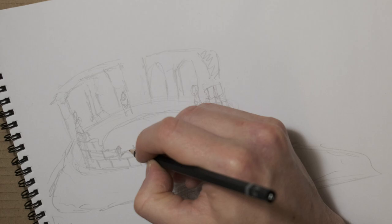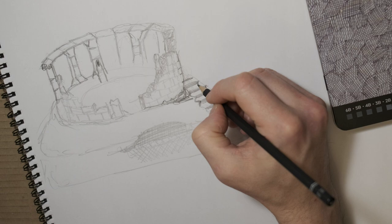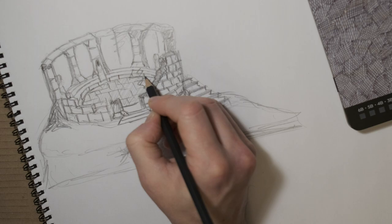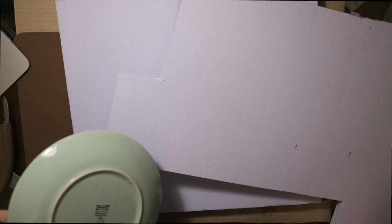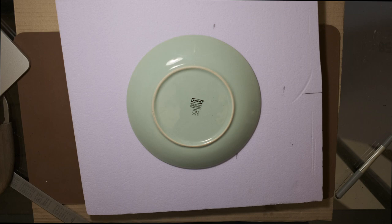I didn't want to completely copy the movie or Weta Workshop. I wanted to do my own thing. Of course mine is going to be influenced by those images and all of the artwork of John Howe and Alan Lee from over the years. But I want to do my own thing at the same time. I am planning to make the playable central part of the area — the cobblestone courtyard — 8 inches wide.